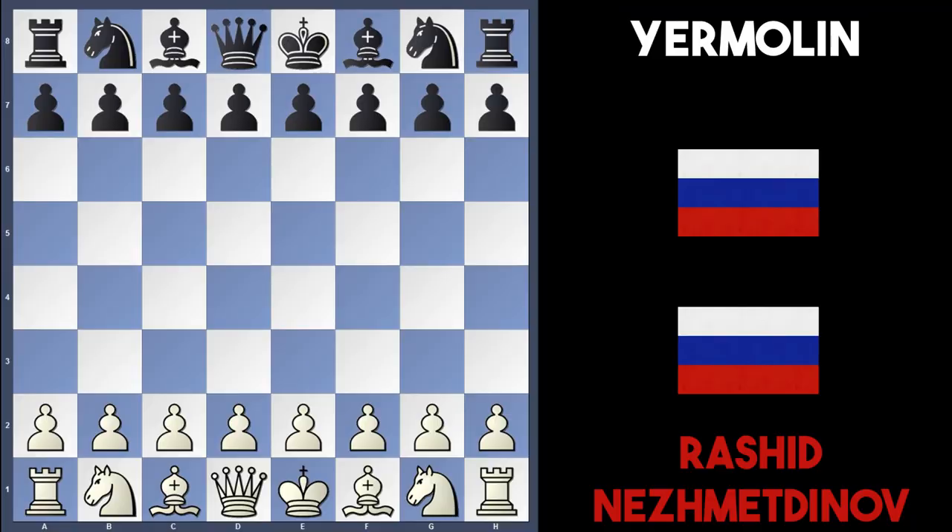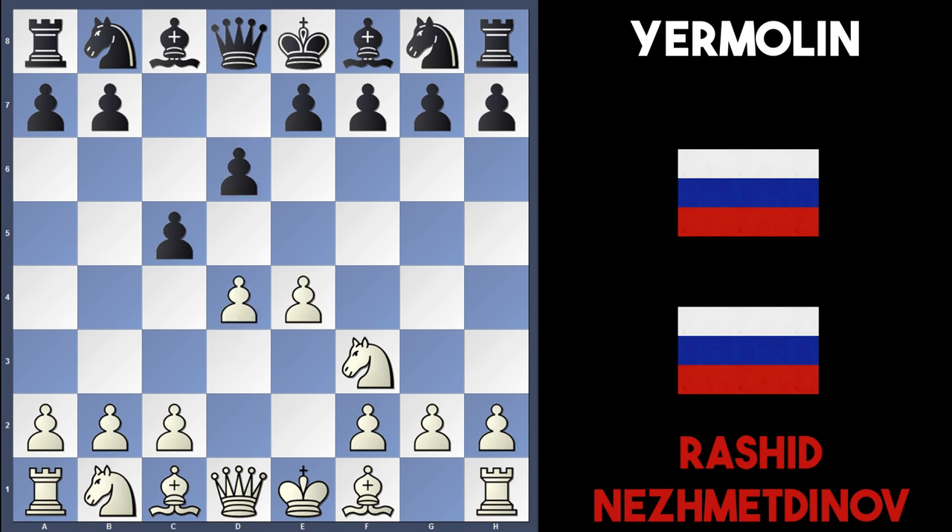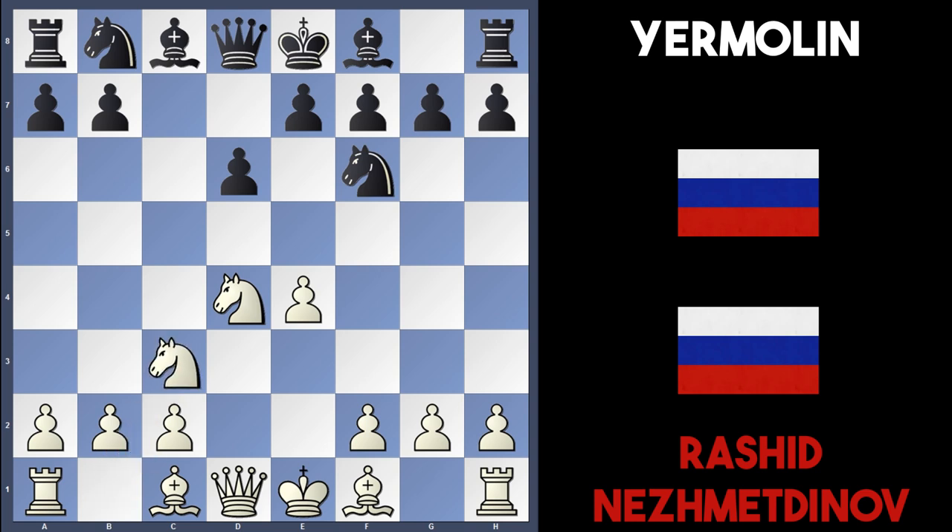Hey everyone, it's SmitePantsChess here again. Today I'm going to look at another Nesmetnov game — this time he was playing a player called Emolin, played in the year 1946 in Kazan. Nesmetnov was playing white. Nesmetnov played 1.e4, Emolin played c5, white played Nf3, then d6, d4, takes, takes, and Nf6, and Nc3 to support the e-pawn.